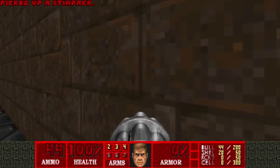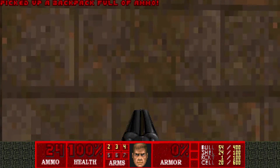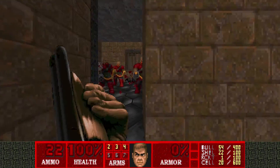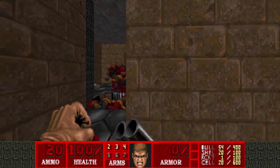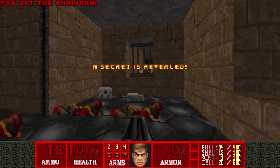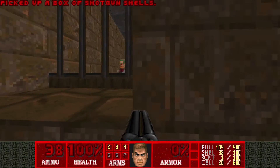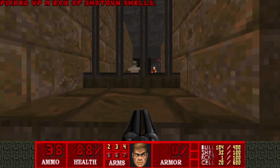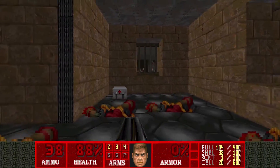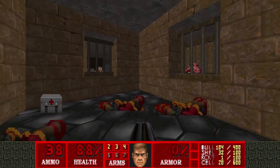Your first secret is here with a backpack, and your second secret is right behind the first one — so that's two secrets in the same area, pretty much. And as you can see, there are a lot of zombies there, so let's just strafe a bit here to make them in-fight. This should save us some ammo.